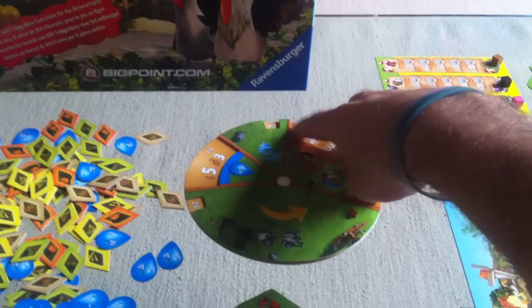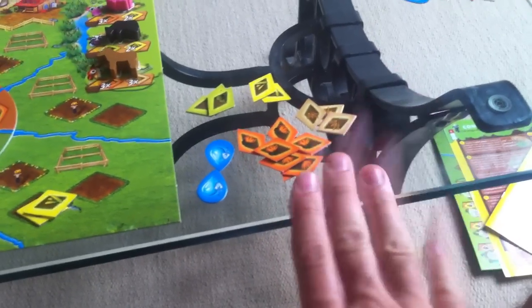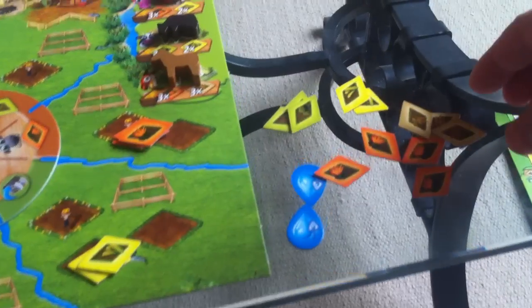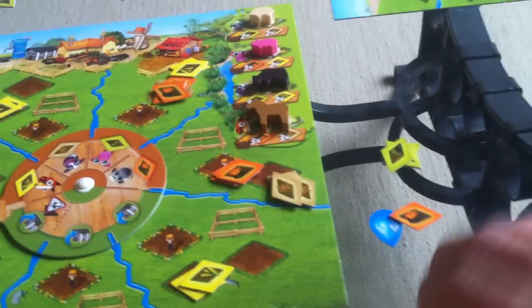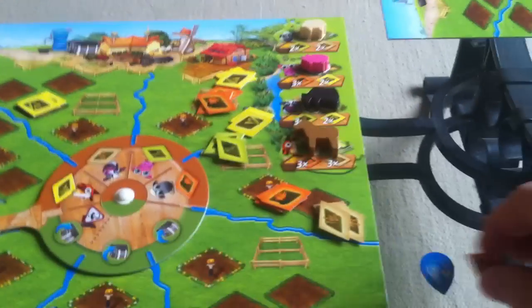I'm definitely going to feed a boatload of animals. I've got enough — one, two, three carrots and one, two, three oats — so I'll be able to feed my horse. And I've got one, two, three hay and one, two corn, so I'll be able to feed my pig too. Last turn I paid one more water and grabbed corn as well, giving me enough for three animals. I'm going to feed three of my four animals this turn — awesome! For my other action I'm going to grab some water. I look over — Jen doesn't have much water either, so there's a good chance she's going to go for water too, particularly since this is a good water turn.